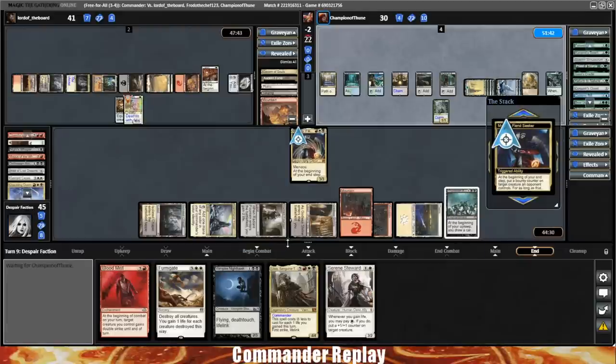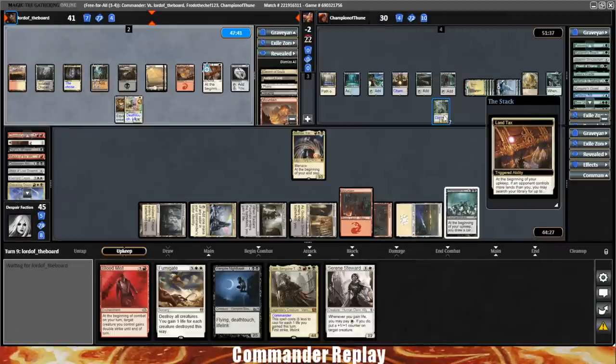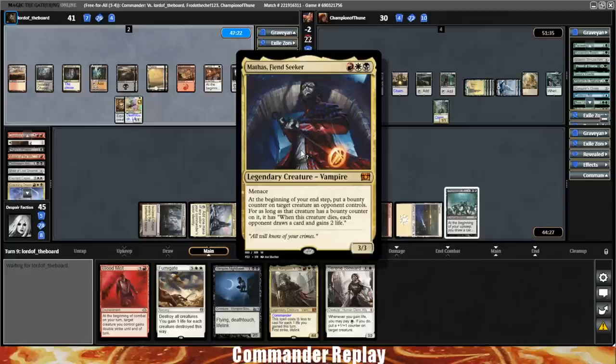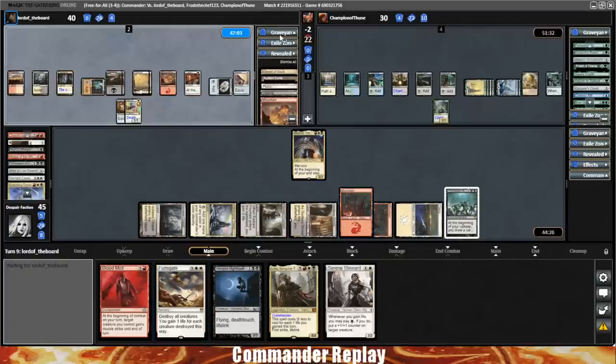Bear Umbra is ridiculous. Arbor Elf in for our opponent — another thing we can blow away. Guardian Project triggers again. That's a Multani — Multani is such a big problem. It's a 14/14 with trample. All things considered, Prime Speaker Zagana's opponent still got a lot done. There's a Boros Charm, some Swiftfoot Boots — maybe we go one more turn. With the Boros Charm, maybe we wait one more turn. But we're still on seven lands — missed another land drop. Turn 10 and we're on seven lands — that is bad news.